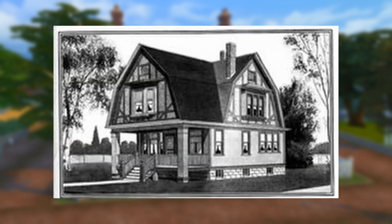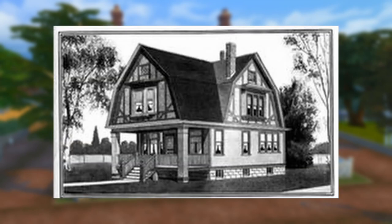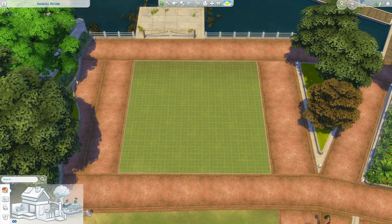You can find Dutch Colonial and Dutch-influenced homes, as well as the references I used for today's video, on the Pinterest board linked in the video description. I'm building in the Cats and Dogs world Brindleton Bay today because it has a lot of Dutch Colonial influence, and I'm building on a 20 by 20 lot. My build today is going to be on the smaller side, but if you want to build anything larger, just scale up — add a few tiles either side to start expanding the space.